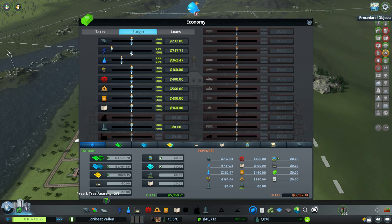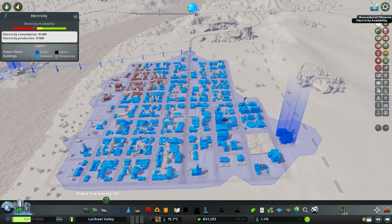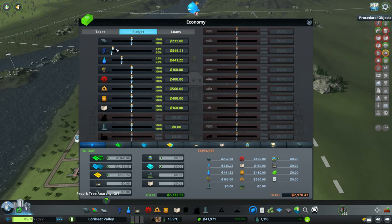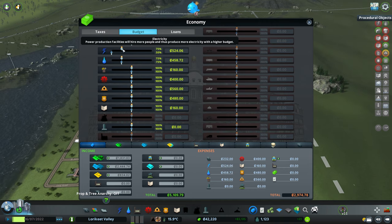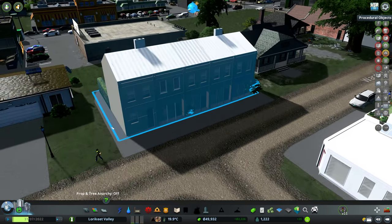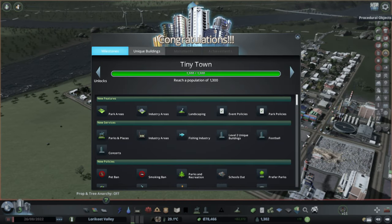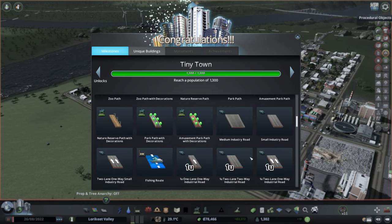We can also reduce the power budget since our production is going to be massive, but I do notice our water availability is starting to drop so we need to increase the budget there. Power we can put down to about 75%. And there we go - Tiny Town! So here is where things start to get really cool and exciting - we can do park areas, industry areas, and we can start to put in parks and plazas.